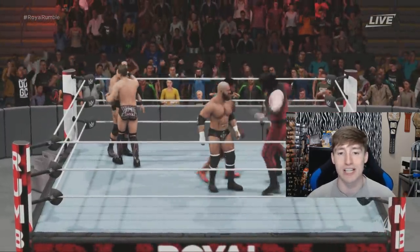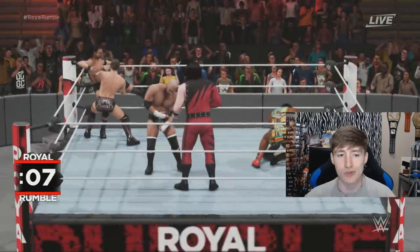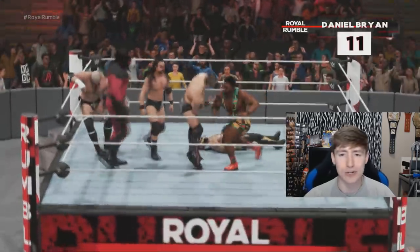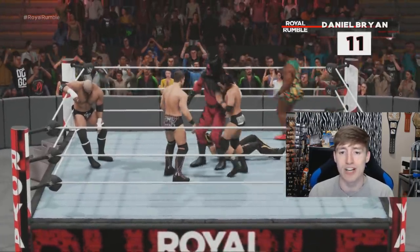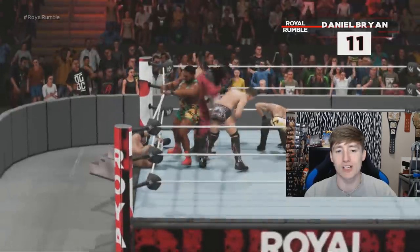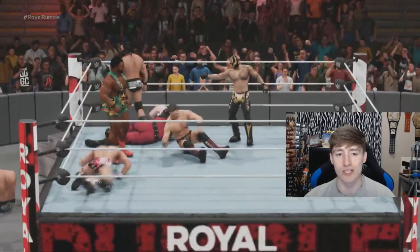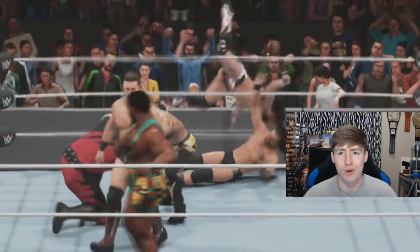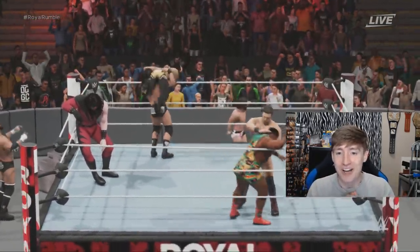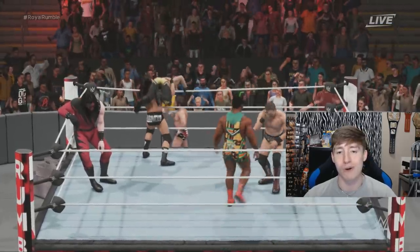Triple H going for the elimination on Kane — I cannot believe The Miz is still kicking ass. This MDT figure Royal Rumble is fantastic! Number eleven is Daniel Bryan — maybe he can be the one to eliminate The Miz. Triple H looks like he's going to get eliminated by Big E — and Triple H is gone! Then — oh my god — Daniel Bryan literally just got in the ring and flew right back out! What an insane elimination for Daniel Bryan!